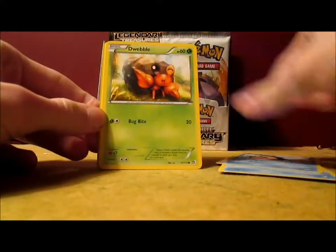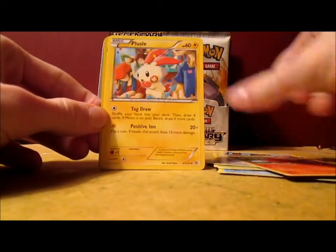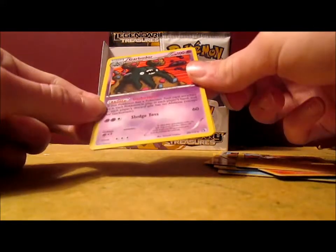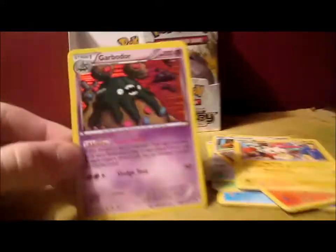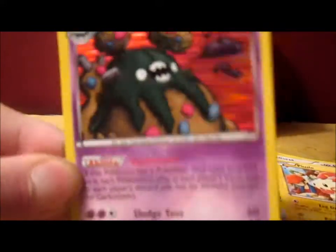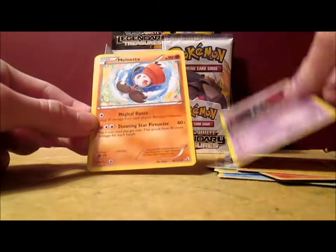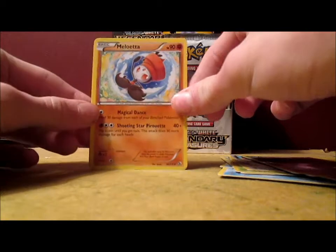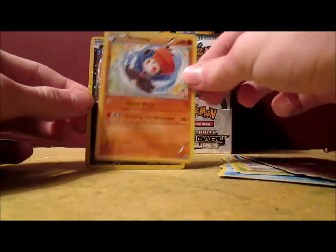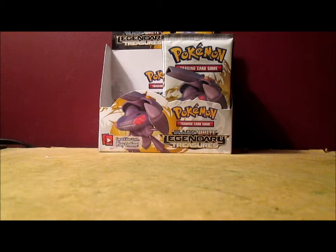Piplup, Timble, Dewubble, Tangela, Teddiursa, Charmeleon, Plusle, Garbodor Holo — that's awesome. I like the holographic pattern, it's red — that's cool, I like that quite a bit. Meloetta — I got that in the last part, so I'm not going to spoil it anymore. And another Purloin. I have a lot of those, so yeah.